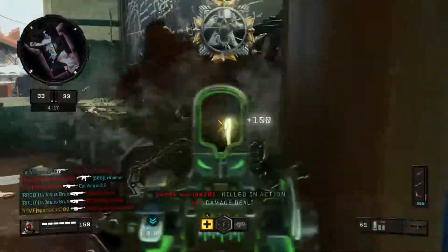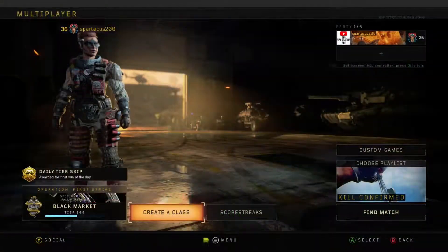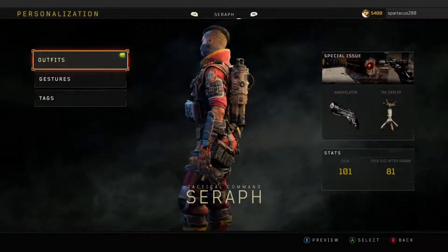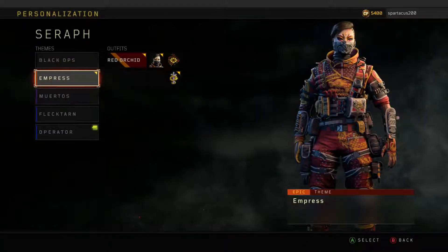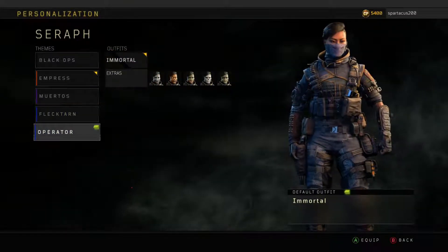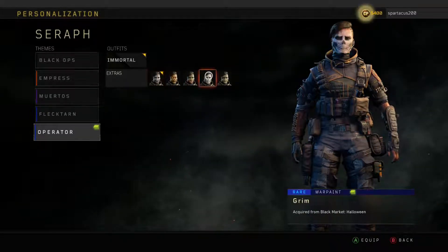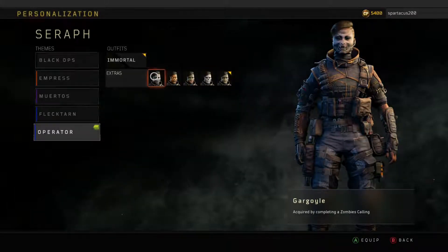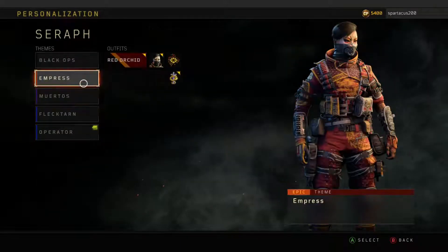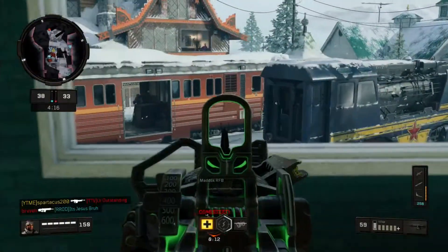Another glitch is when you personalize your specialist character in multiplayer, there's a green tag or green symbol on that specialist character telling you there's a new item available. I have one for my Seraph character, so there's a green tag saying there's something new for Seraph, but every time I go to Seraph there's nothing new there. Maybe there is a new item I've unlocked but it's just not showing up for me. It is just so frustrating.